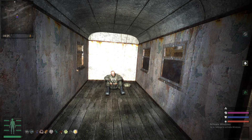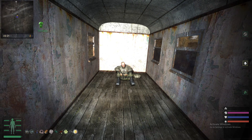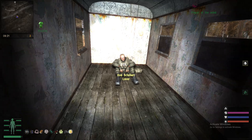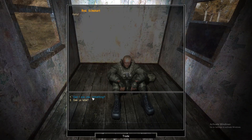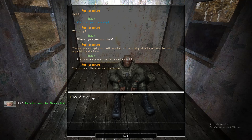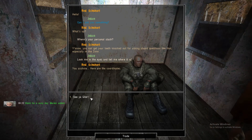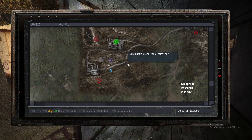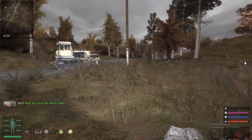You can also use this hypnotization on Red Schwart right here. Using the crystal, you can go up to him and ask, can I ask you something? Where's your personal stash? Tell him there are the coordinates, and it'll appear right here. So let's go to it. Be right back.